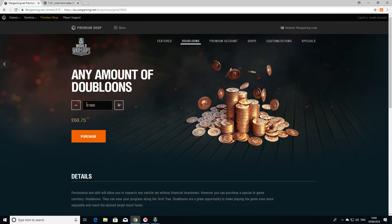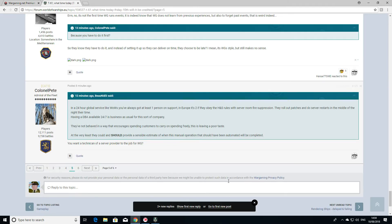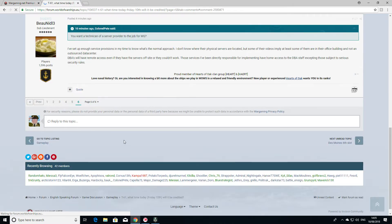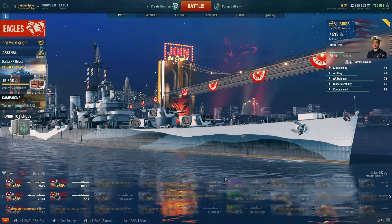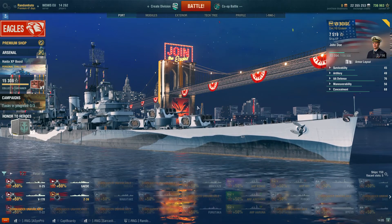I ended up spending about 60 quid to convert XP. Now this ship is going to be about 20 pound when it comes out, give or take. Okay, if you look at it as getting the free ship on top of the doubloons, it's not a bad way of doing it — it's an attractive offer. But it's less attractive if they don't follow through.